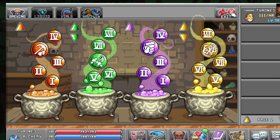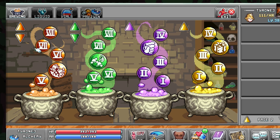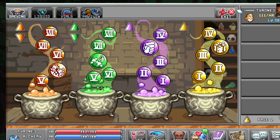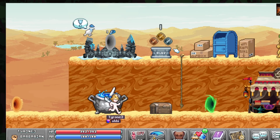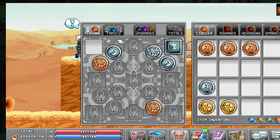That's pretty much it for your alchemy. You can also increase your luck underneath here in order to get a higher drop rate, but really it's just those couple of bubbles on alchemy.